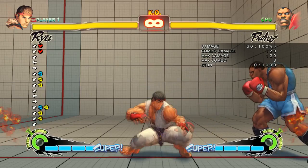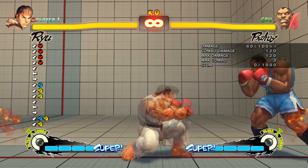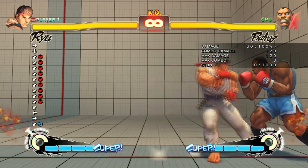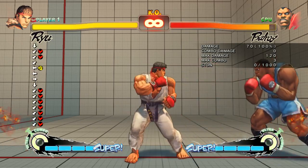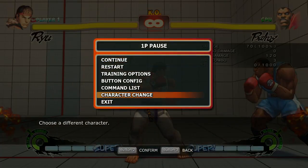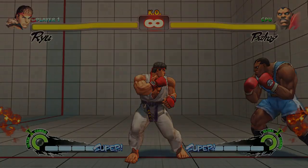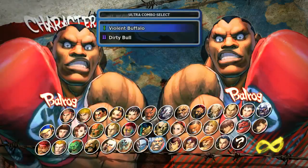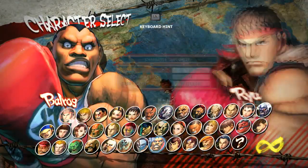Let's talk about Ryu's crouching heavy kick. I mentioned in my Ryu tutorial for super beginners that this has a really long recovery, but how long exactly? On block, you have 11 frames of recovery. So let's do a quick switch — I'm going to show you how to test out how you can punish these things. Balrog is my primary character but Ryu is a very good learning character, so I like to learn a lot of stuff on Ryu as well.